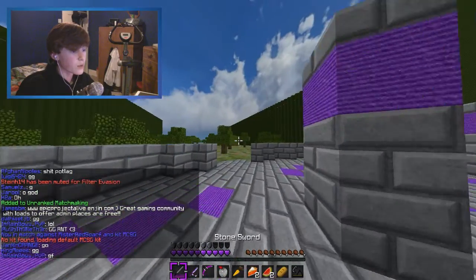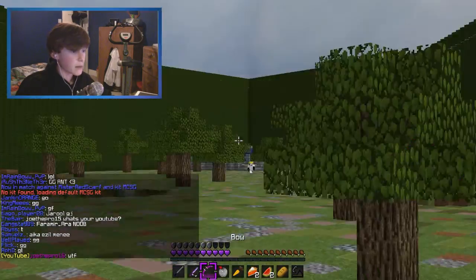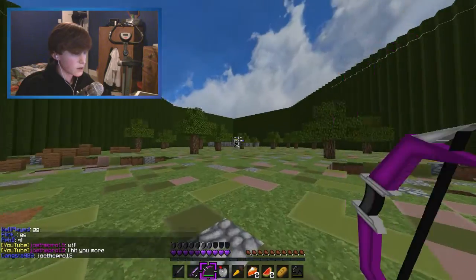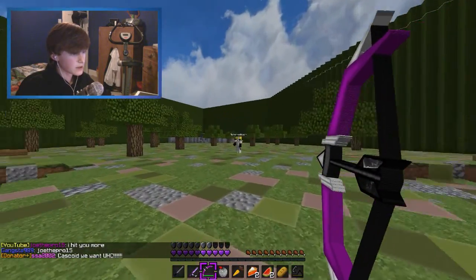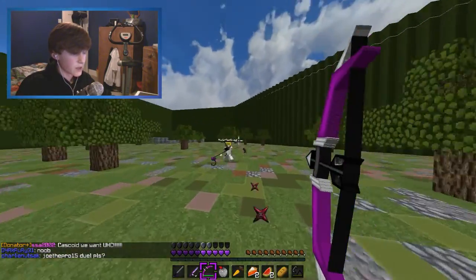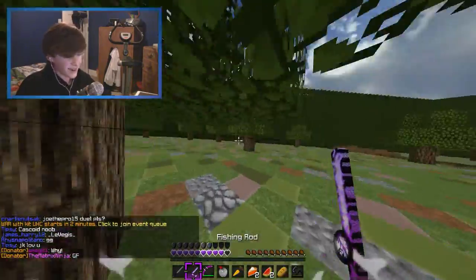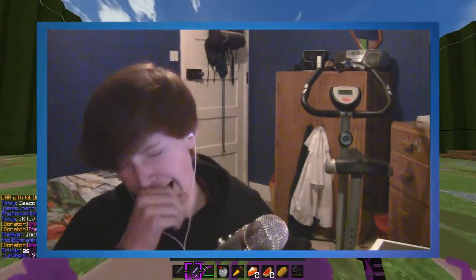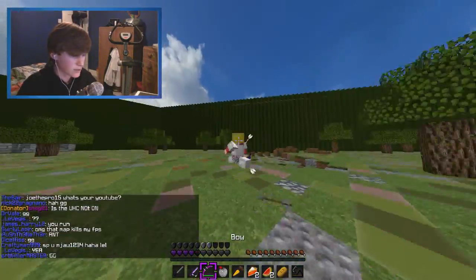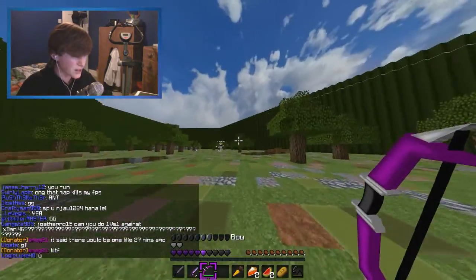Alright guys, so we're in the first 1v1 here using the MTSG kit. Basically what you get with this is a stone sword, fishing rod, bow, a gapple, and a load of stuff — pretty much just the typical MTSG kit. I might be a little bit rusty today because I'm honestly playing really bad and I need to concentrate. When I concentrate I might stop talking for a bit. Oh my god, okay I'm so sorry guys — I just had a massive cough because I went outside for a bit and it's really bad. I literally just had a coughing fit right then.